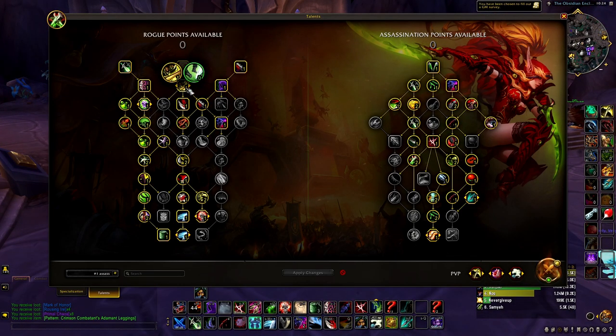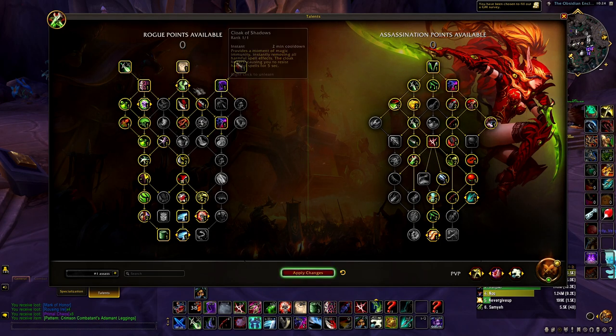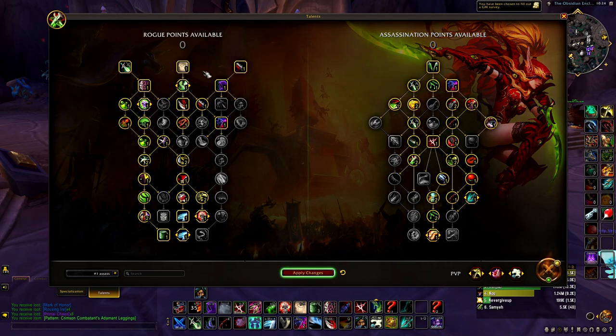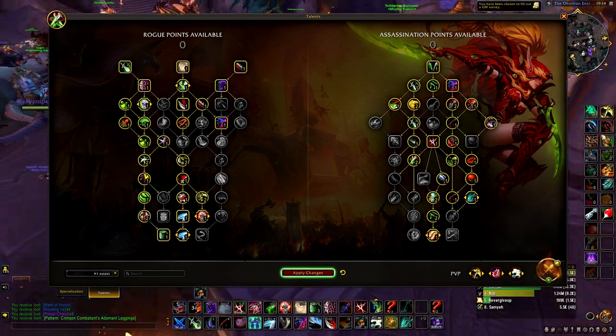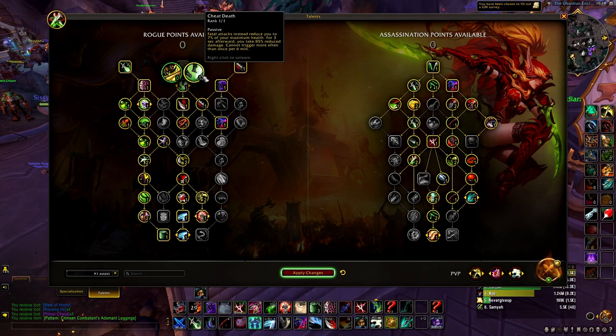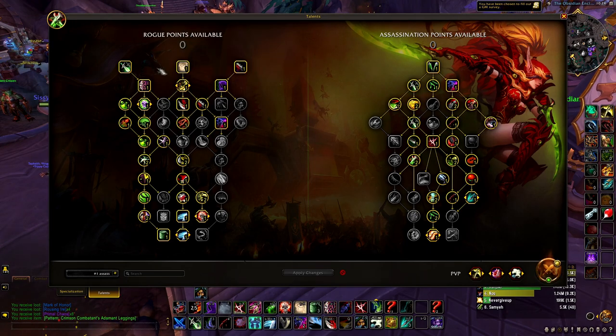For my one talent here, if I'm facing a sub rogue, an MM hunter, or a Wind Walker, I'll usually run Cheat Death. The reason you run Cheat Death versus sub rogue is for Shadowy Duel — their whole thing is Shadowy Duel one-shotting you, and Cheat Death will save you a lot of the time in Shadowy Duel. Usually this is my standard build right there. That's the talents — pretty simple.